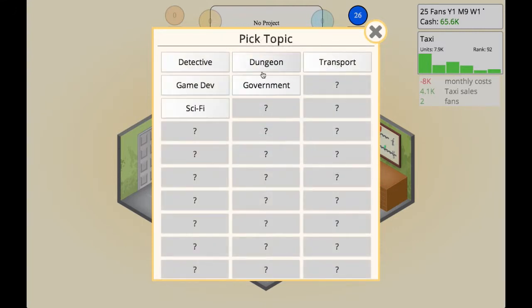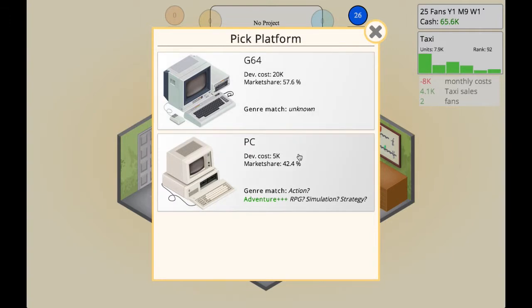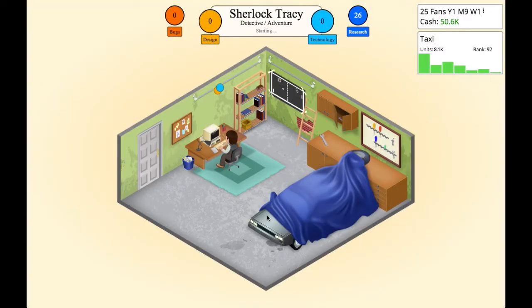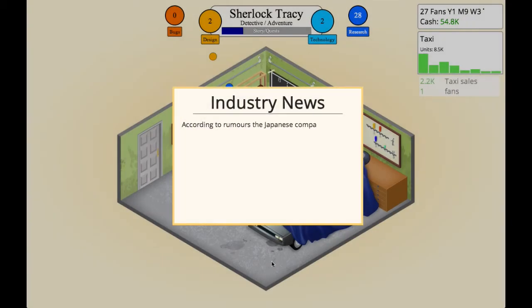We're going to develop a third game this episode — a detective action game. Famous detectives include Sherlock Holmes and Dick Tracy, so let's call it Sherlock Tracy! I still want to go with PC. Actually, I'm going to switch it to a detective adventure because you already know there's an adventure bonus for that, so we should be getting a solid bonus. We're going to start development of Sherlock Tracy. Story and quests — we're going to have to have that. Gameplay too. I think that looks pretty good.